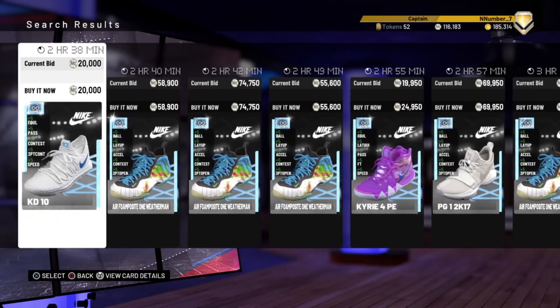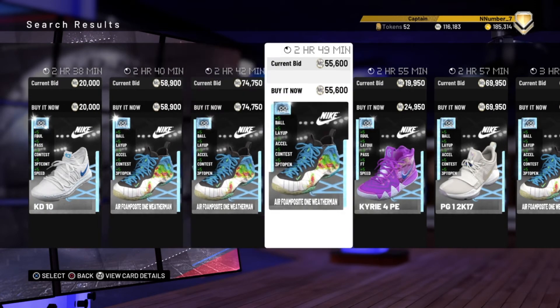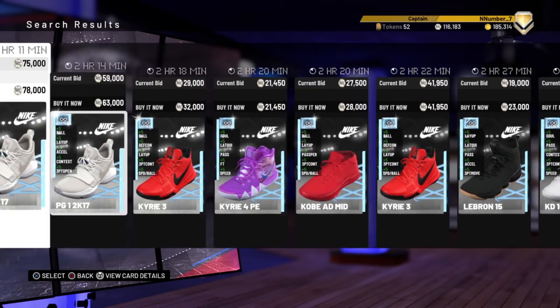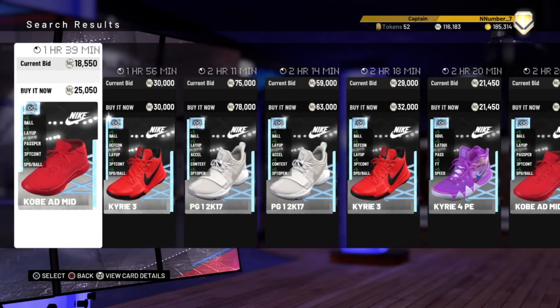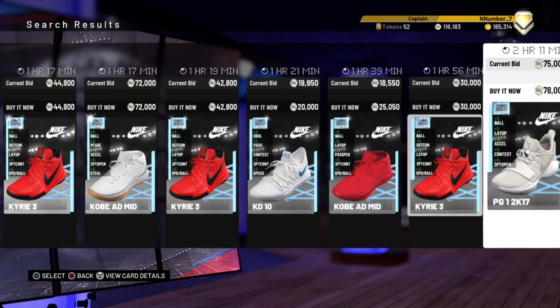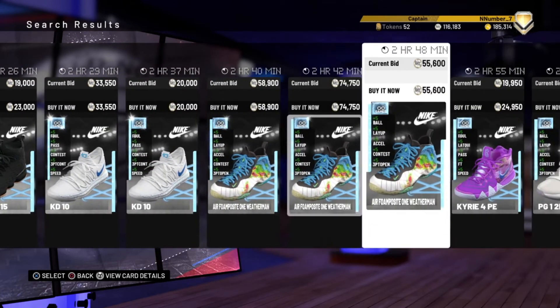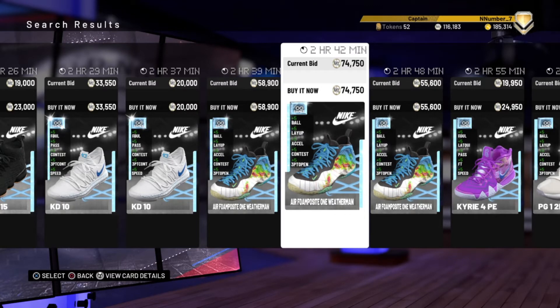Here are the Nike diamond shoes. To my knowledge there are three: the Weatherman, the PG1 from 2K17 when the game came out, and the Kobe AD Mid. Now each one boosts five specific stats. I can see why people pick the Weatherman — low ball control gets a boost, plus shot contest and acceleration. But my thing is he already has a 97 layup, so why would you use the plus-five boost on that? His acceleration is already phenomenal and he doesn't really need a boost to acceleration or contest.